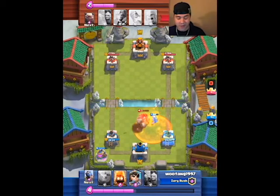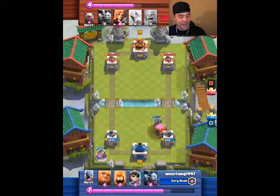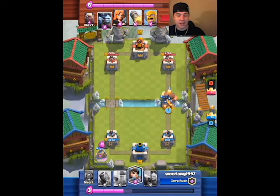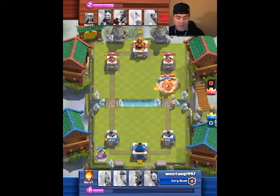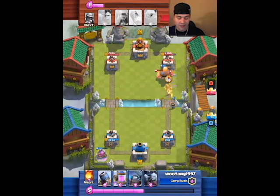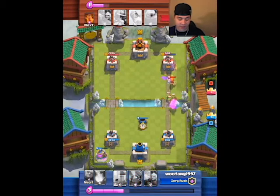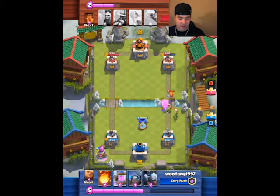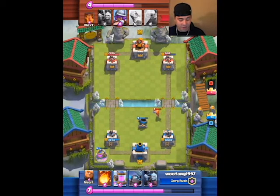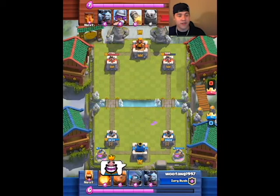I throw a mini pekka, and this mini pekka is such a survivor — it goes through, takes the bomb kickback, and is still alive into my next push with literally less than a spear goblin's spear worth of health left. I have a huge push, he throws out barbs, and my princess takes one more swing to take them out. He throws a valkyrie because he had no other choice, throws spear goblins in the front, and I throw out my defensive mortar. My mortar has so many hit points it just whacks at the valkyrie, the valkyrie takes out my mortar, but that gives me an opportunity to throw another elixir pump and get more elixir advantage.